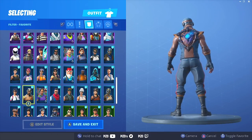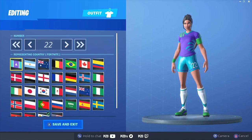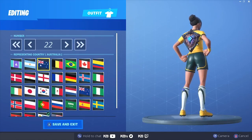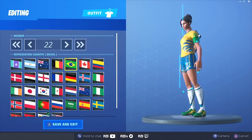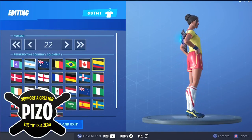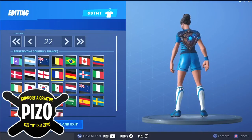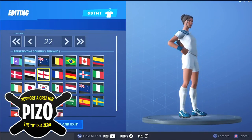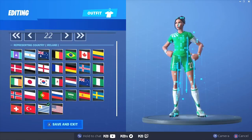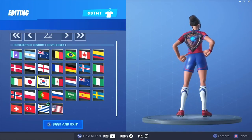I liked it better on the female Airheart but this still looks pretty good on Maximilian. All the countries on here - there's some good ones, keep in mind the pickaxes for your combos. Someone asked me on my live stream if I thought there were more color options for the NFL outfits or the soccer outfits, and I said I think you have more color options on the NFL outfits. I just feel like there's a lot of reused colors on the soccer outfits.